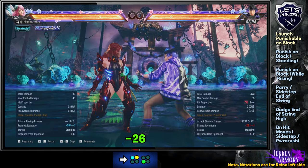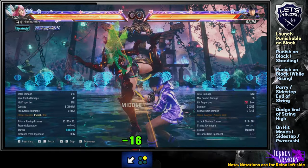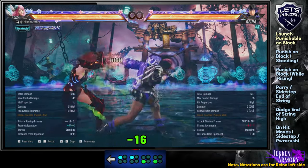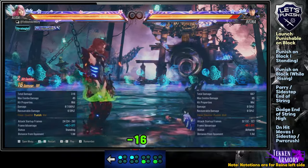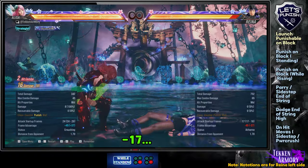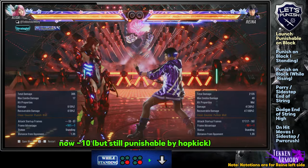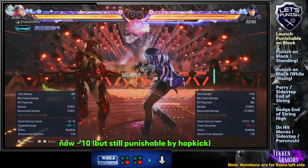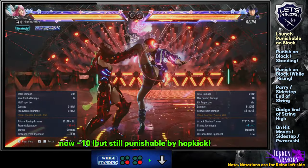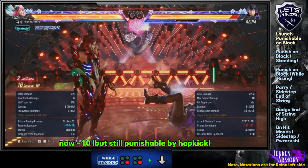For low launch punishable, use a rising launcher. Extra note: this one is still while standing 4-4, but with a stance change immediately after. In heat, in Heaven's Wrath stance — the stance after pressing down — it becomes an auto-reversal stance. To counter this, simply continue to use a jumping attack like a hopkick when punishing this move.